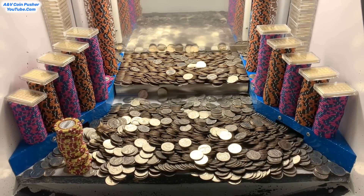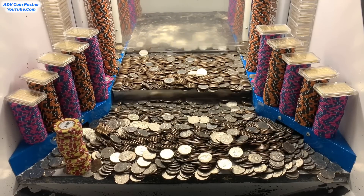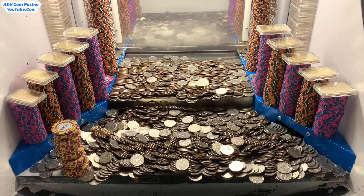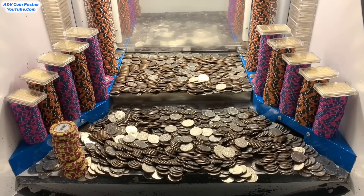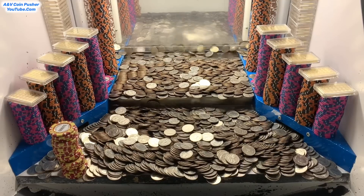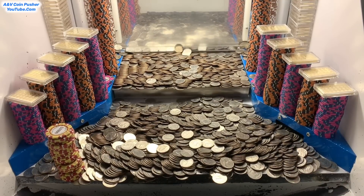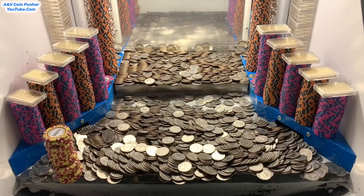Alrighty, I'm back. While I was down there collecting the quarters, that massive tower of $1,000 chips on the right-hand side fell into the payout chute — I think I got that on camera. Anyhow, let's try to get this tower on the left-hand side, and after we win that I'll cash in that $5 chip and we'll take all those towers on the blue shelves and put them into the play field.